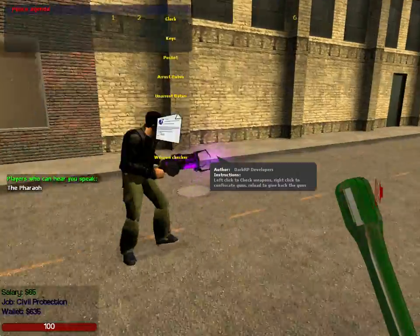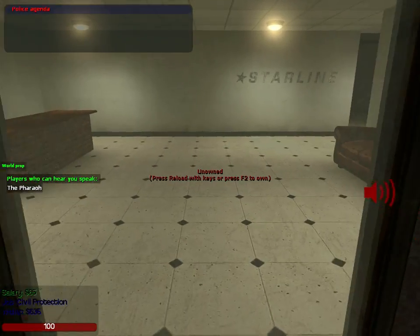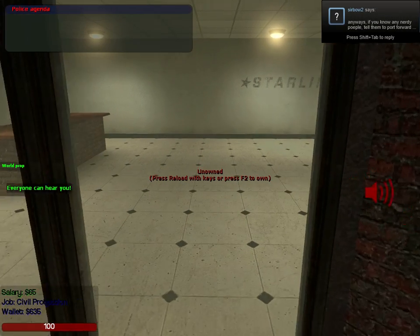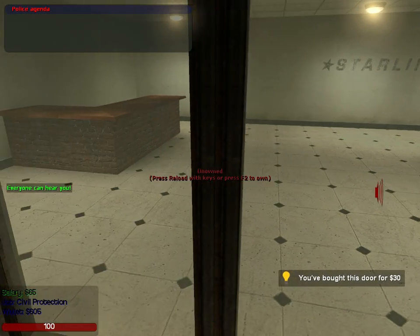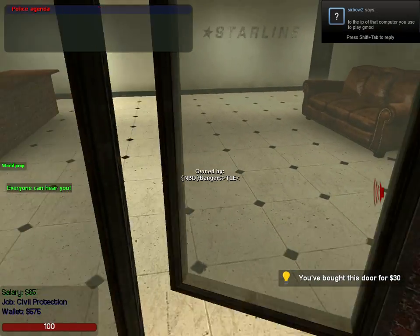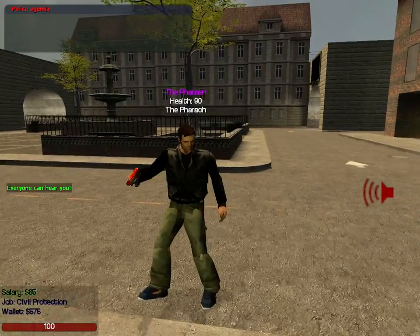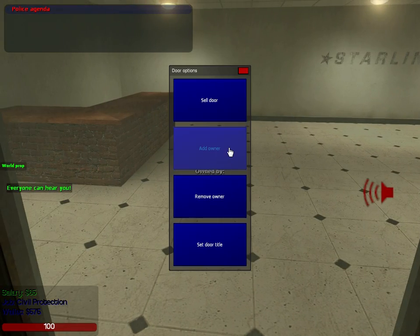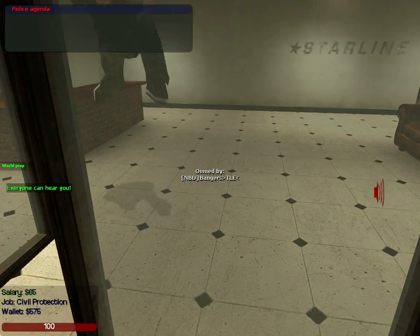With keys, if you go to your second column and go to keys, if you look at a door it says unowned — press reload, so R with keys, or F2 to own. If you buy it, it says owned by your name. Anybody can open these if you don't lock them. If you want this person to own one of your doors, go up with keys, click F2, add owner, and then click their name. If they go up and buy the door, they can open and unlock the doors.